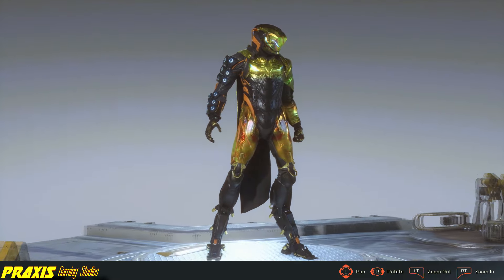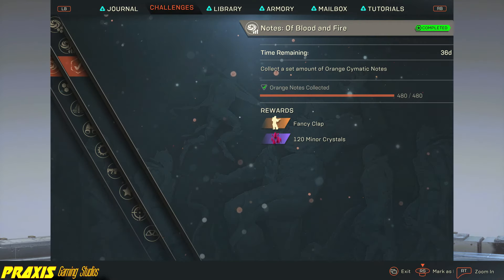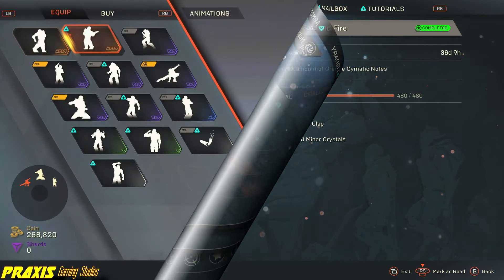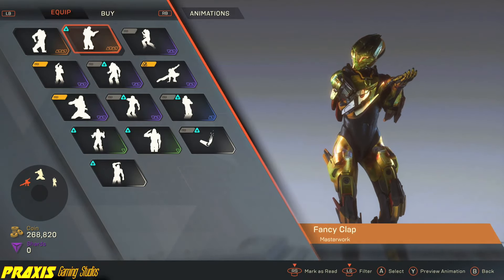The second item that I wanted to showcase is the emote that is rewarded after completing the Notes of Blood and Fire Challenge, which requires you to collect a set amount of notes hidden within the Cataclysm. Isn't that dainty?